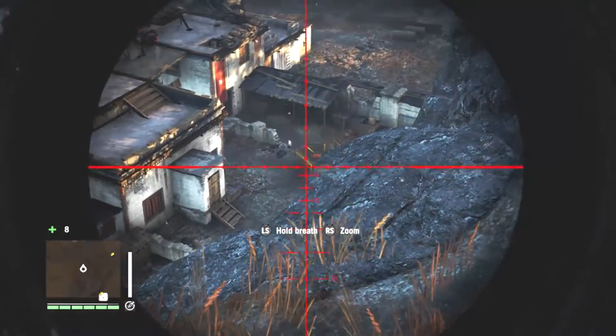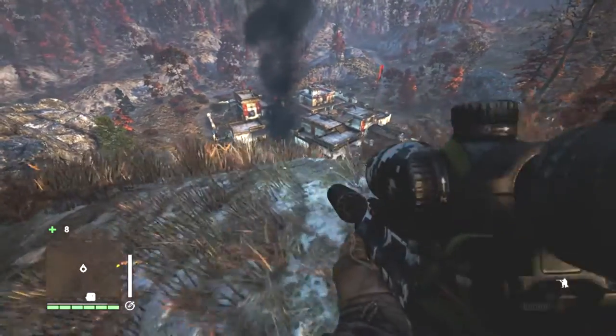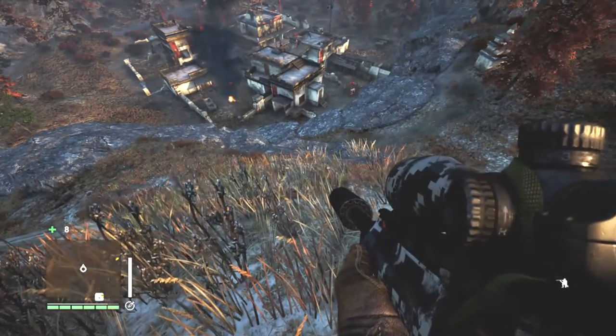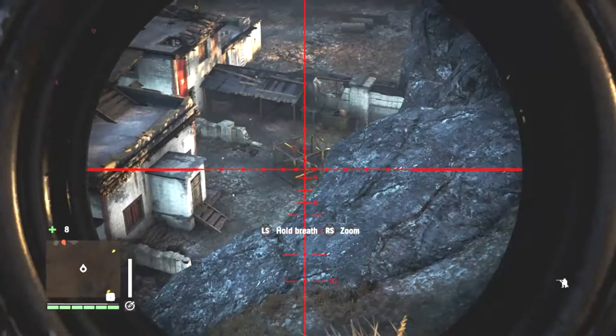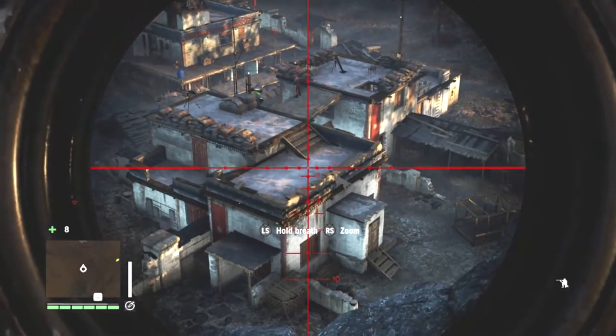There's a wolf down here in a cage that I thought I would free. I'm using the SA-50 sniper rifle. I've got the Vector, the Buzzsaw, and the sidearm grenade launcher. Anyway, the wolf is off to do his thing.